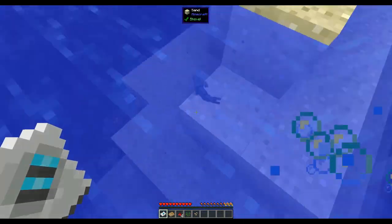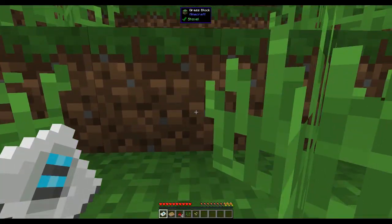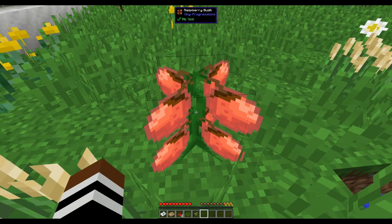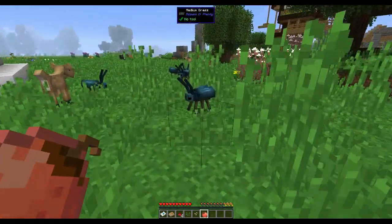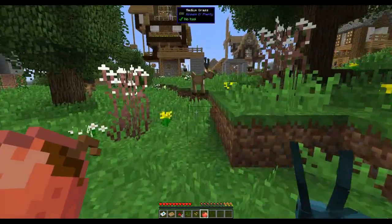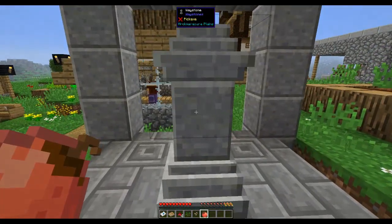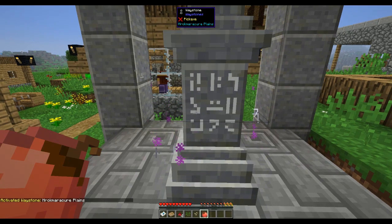There are fishes in the water, that's so cool. In my test world I went on my merry way, not taking much notice of anything, and I died of hunger. There are beetles and a fawn - a deer from Roots 2. We're in a village and there are waystones here.